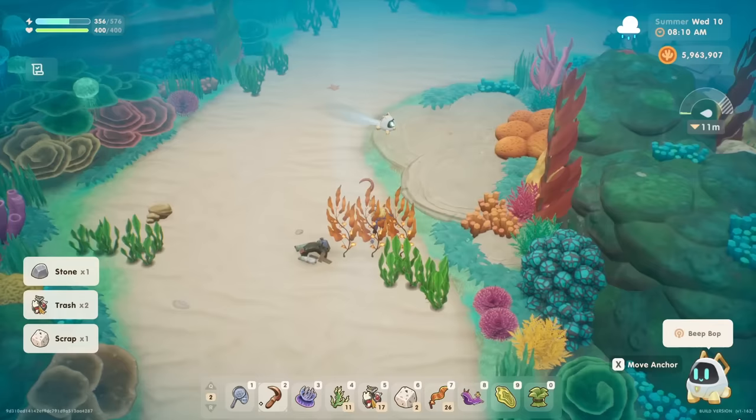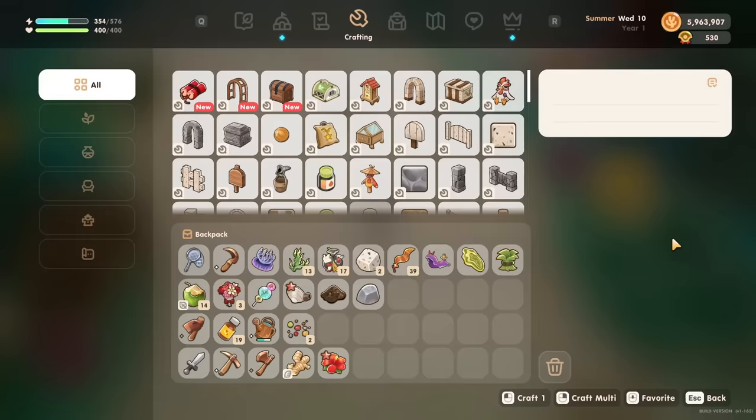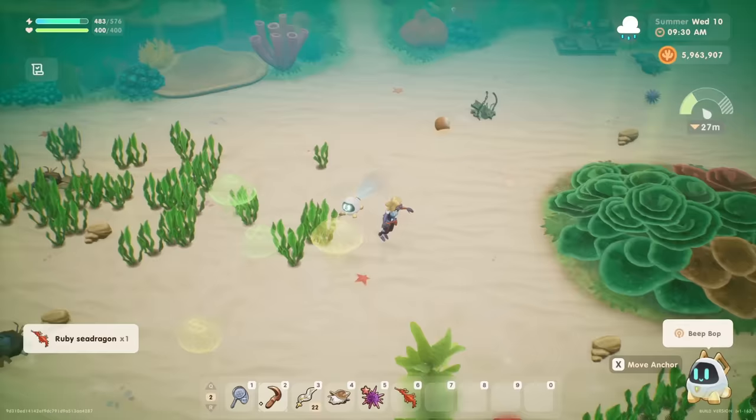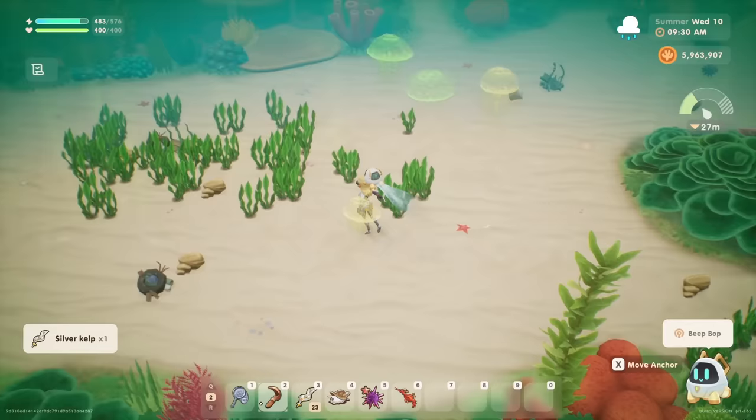You will also unlock one other useful snack from leveling up your diving just to diving level 1, which is the scuba snack. You can easily craft this with the seaweed you gather while diving — and if you're thinking, "what seaweed?" just wait. Once you start clearing out the trash, when you return the next day, more and more seaweed will be growing in. It just needs space to thrive away from the trash.